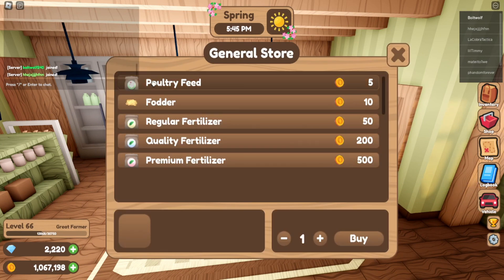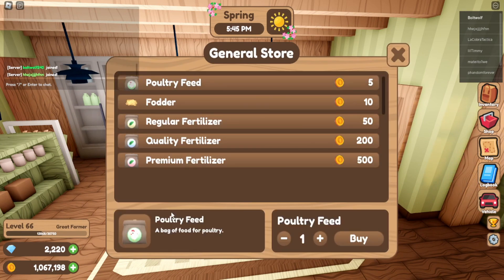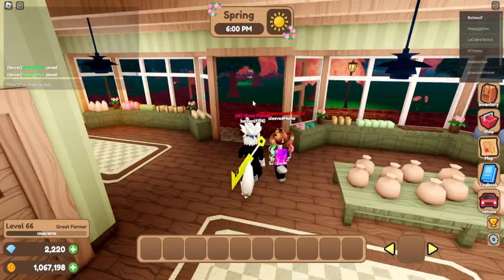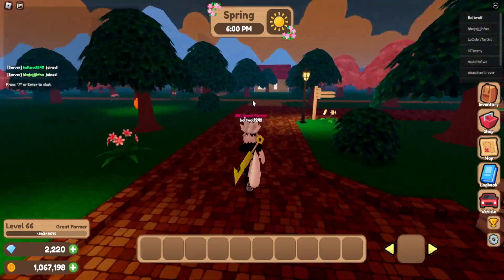After that there's supplies — poultry feed, you feed the chickens with this; and you feed cows and livestock with this. Fertilizer increases crops. Buy one for this one — premium, we'll do five. You get about three extra crops with it. That can come in handy, especially for this.